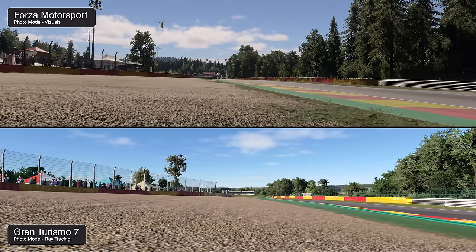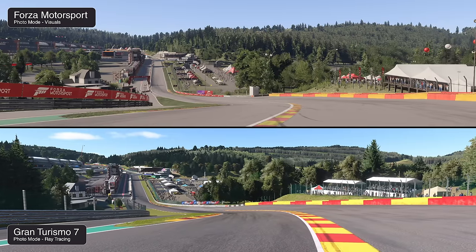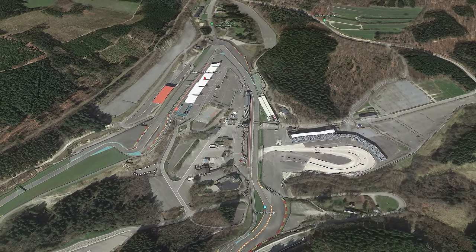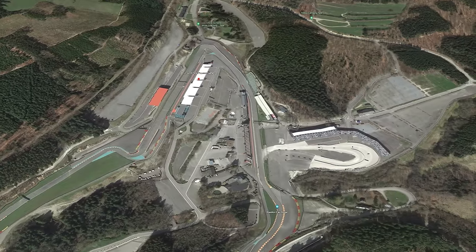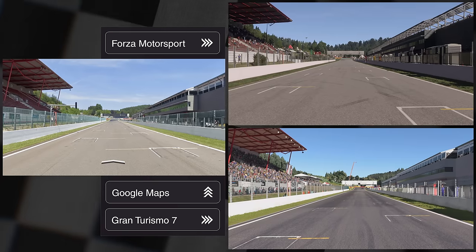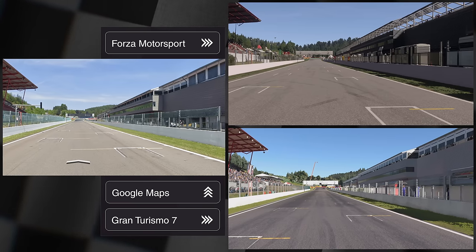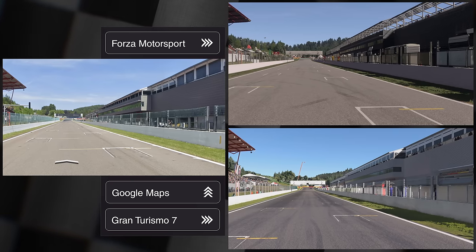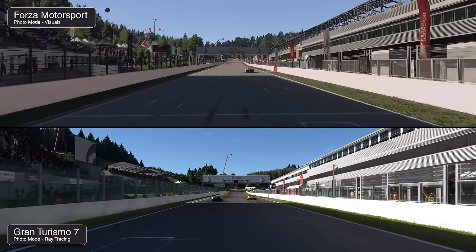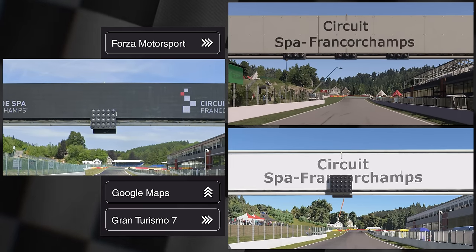Using Google Earth imagery, we can see how each game's version of Spa stacks up against the current real track. The first shot suggests that Gran Turismo's track data might be newer than Forza's. Looking at a sign board, GT more closely matches current Google data. A large LED billboard has been added to the structure that seems missing in both games. Around a corner looking into the valley, we see the most significant difference — construction on the left-hand side completely changes this segment, occurring within the last year, so neither game features it.